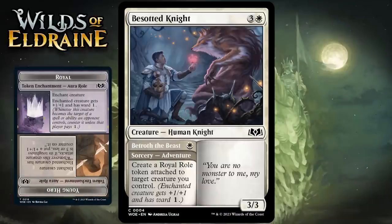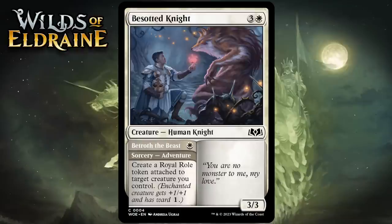Royal roll tokens are the most common white roll tokens — an aura token that gives the enchanted creature +1/+1 and ward 1. Neither side of Besotted Knight looks like a very good card on its own, but you get both out of one card. Making a royal roll token has a lot of value in this format with synergies like the Archon we already saw. Neither side is efficient, but it's pretty hard for an adventure that does two pretty real things to be worse than a C+.